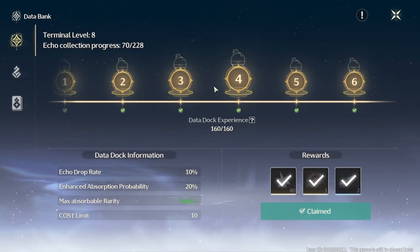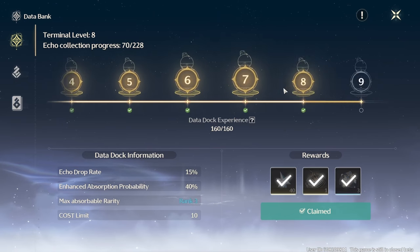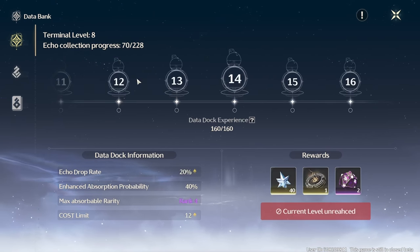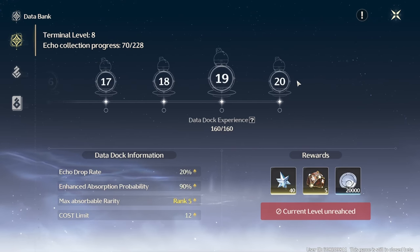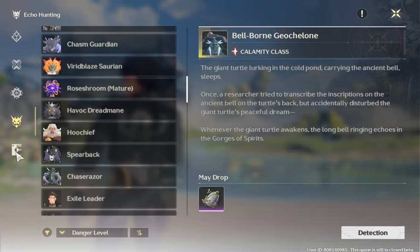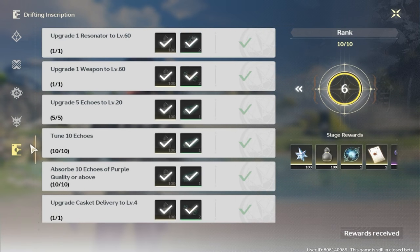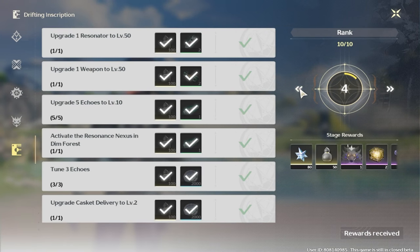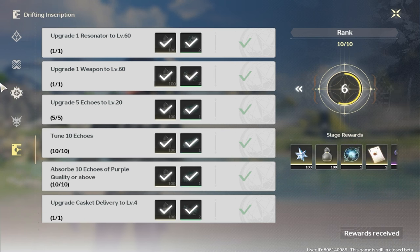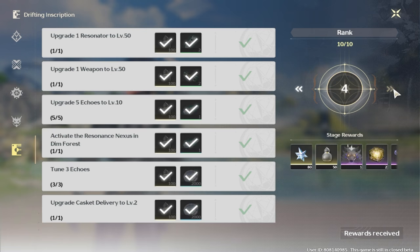In your databank you will receive 920 Asterite when reaching terminal level 20, earning 40 Asterite every level. This is tied to your echoes, so to level up your terminal you will need to collect more echoes and level up their rarities. Drifting Inscription will be a permanent event that advances players through the main story and gives specific missions to complete in the guidebook — you will receive 480 Asterite upon completing it.